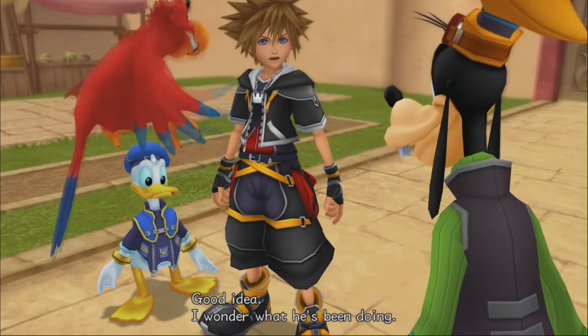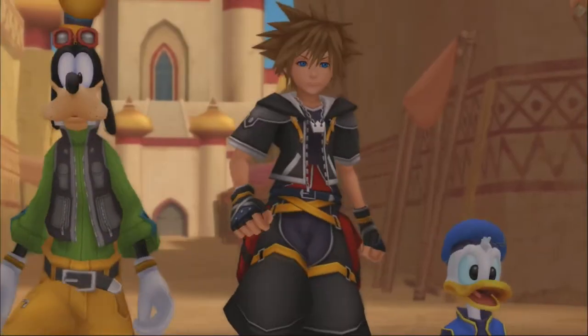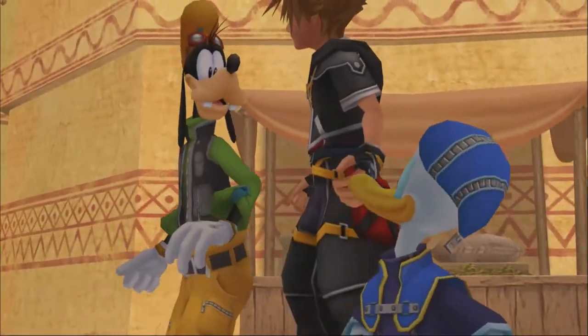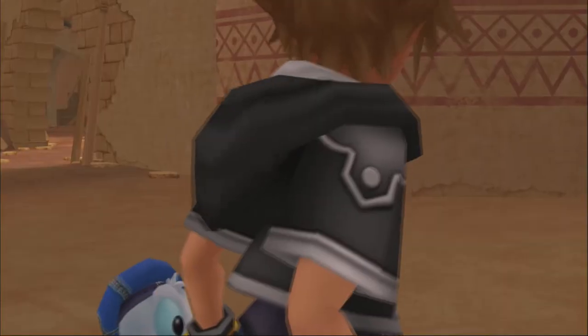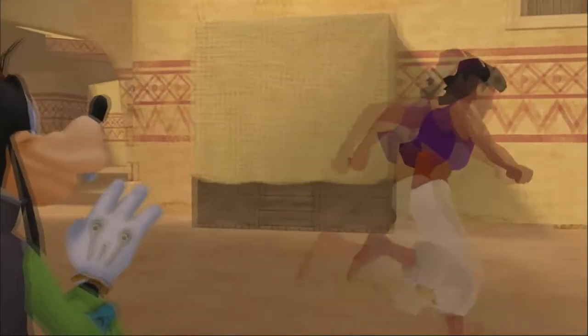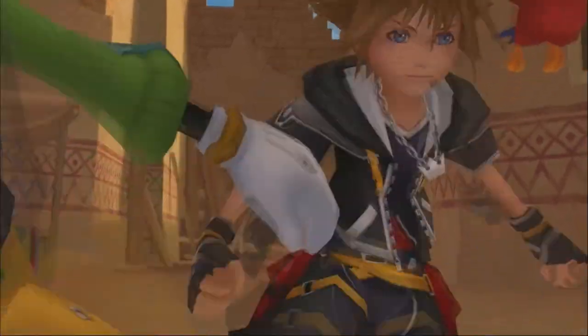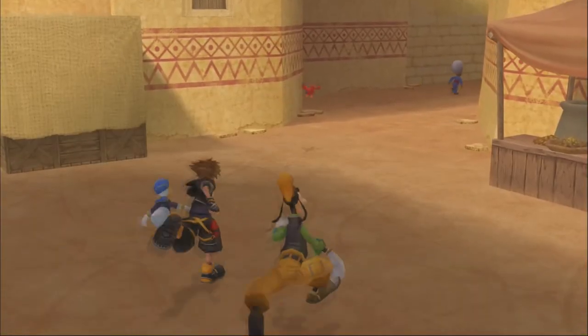Iago joins our party. We spot Aladdin in town, who is like 'Oh hey, Sora's back randomly — okay, that's cool, gotta go.' We get a new party member.